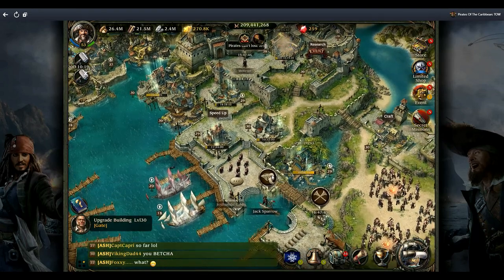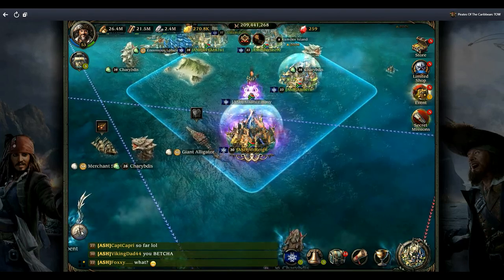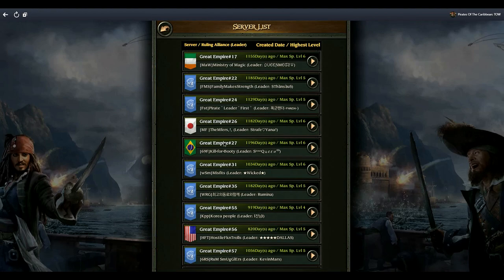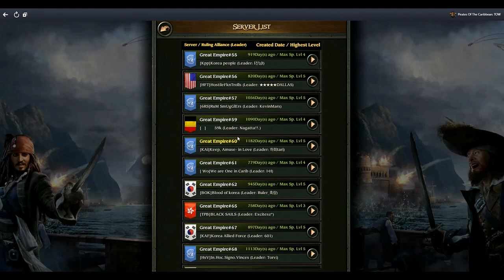If you're still wanting to change servers, let me show you how to do that. Go to the map down here, then go to the Open Sea map, then click on the scroll over here — this gives you your server list. Scroll down and you will see a highlighted one, which is the server you are currently in.